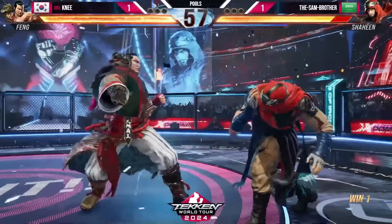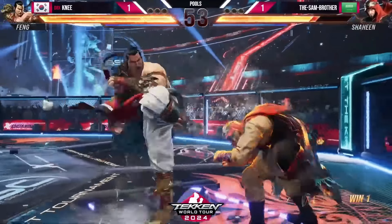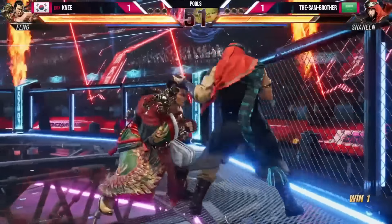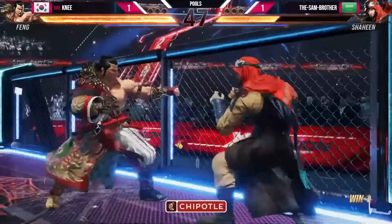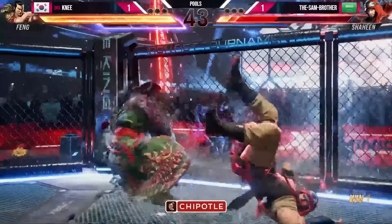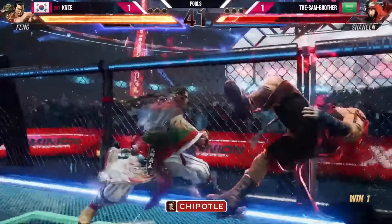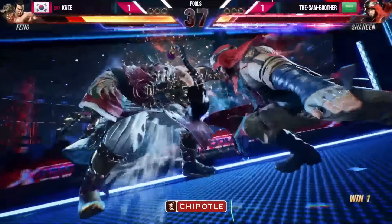KWIS looking to answer back — nice size to the JDCR! Counter is a down back to 3 plus 4! JD's back in it! Still has heat and race! Throw break! The bar fight! Tried to follow up! 50-50! Running 2! And the low — first game gonna go to JDCR! The defense just did not hold up for KWIS!